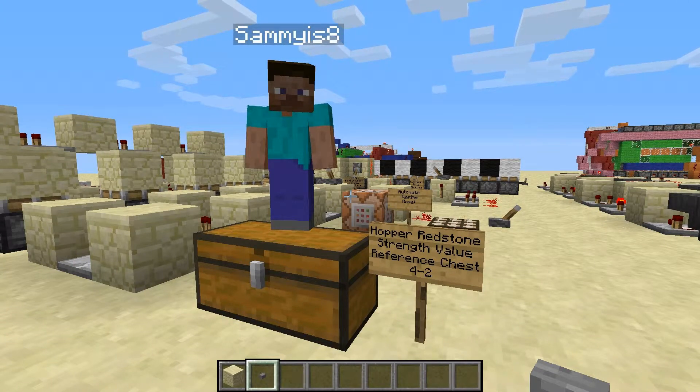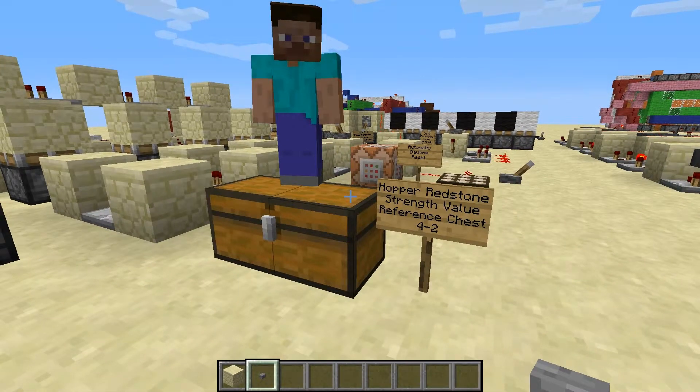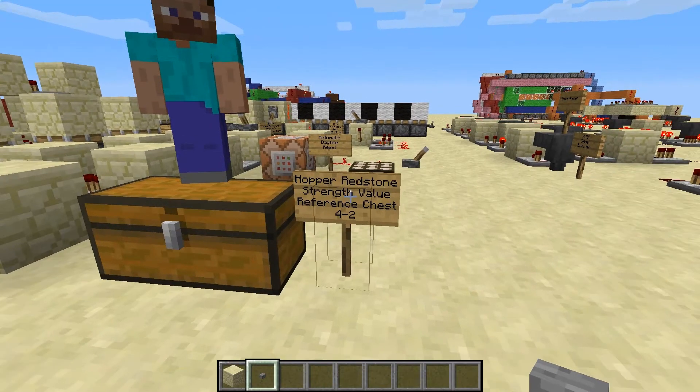In my earlier videos you may have noticed me having Sammy change the redstone signal strength value by changing the contents of a hopper. I did some experiments first to find out exactly what was needed, and this right here is my hopper redstone strength value reference chest, as labeled.